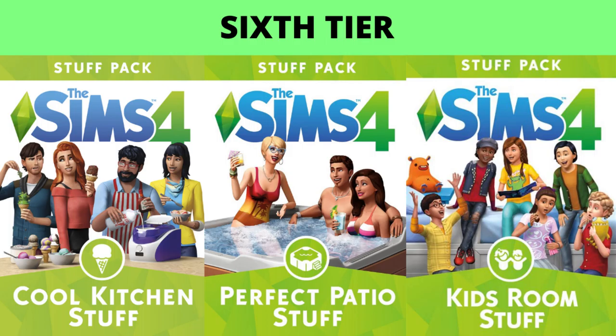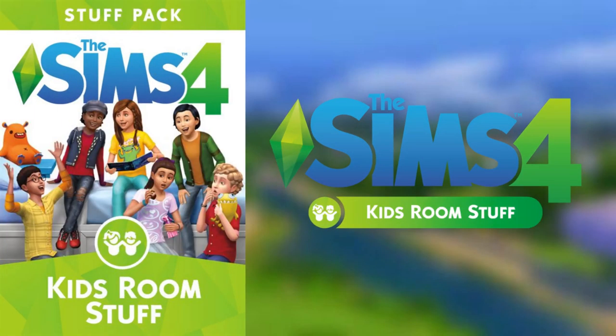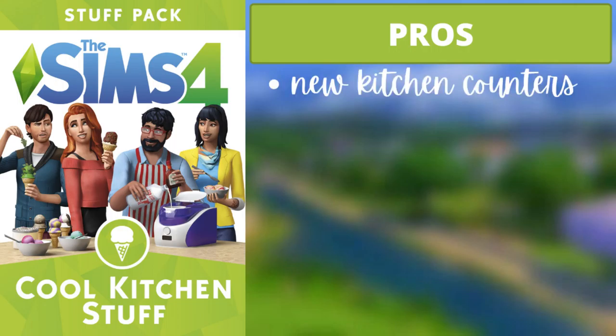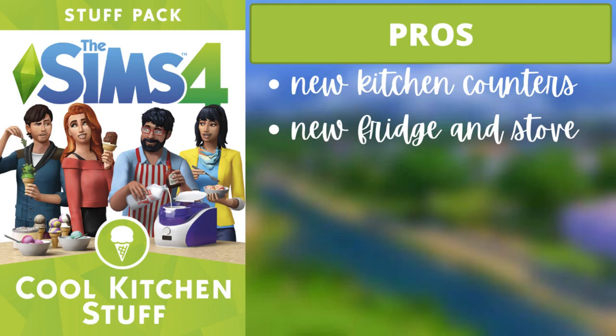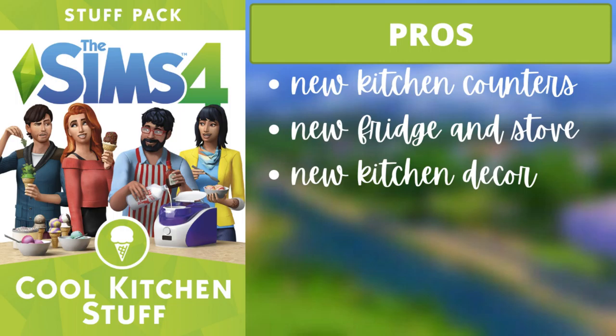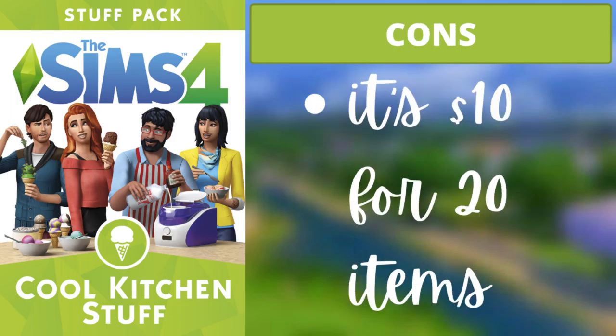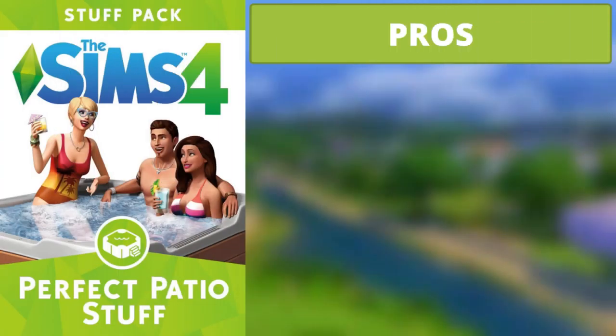On to the sixth tier. There are three packs: Cool Kitchen, Perfect Patio, and Kids Room. For Cool Kitchen, the four pros are: there are new kitchen counters; a new fridge and stove; lots and lots of kitchen decor; and many items that are reusable again and again — it's a pack used in every single build for kitchens. The one con is that it's ten dollars for only 20 items.